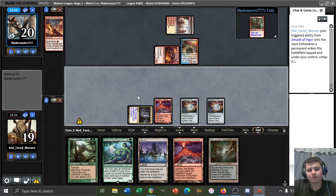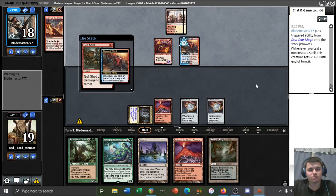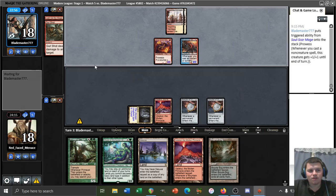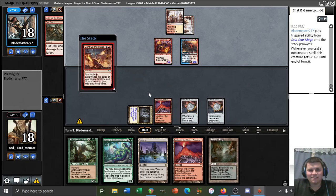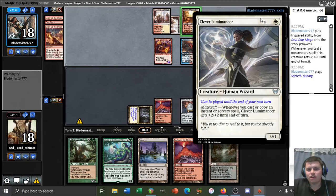If needed, we can play Vesuva copying Cavern and float two colorless, naming Giant, so we have potential double green for Titan even if our Dryad dies. But that's assuming we're not just dead this turn — which may not be a good assumption. Our opponent has super prowess over here: two creatures getting +1/+1 for every spell. A free spell like Gut Shot is a good way to start the turn, and they cast Light Up the Stage as well — this is quickly turning into a very good start for our opponent.